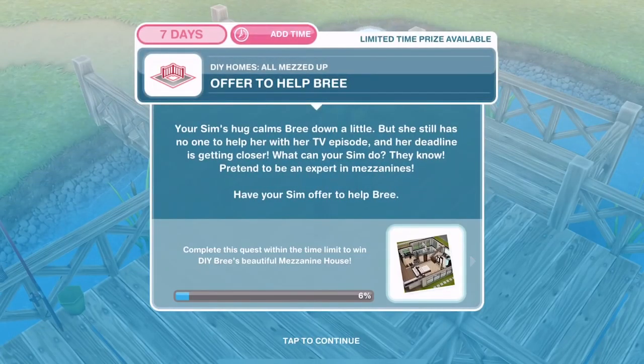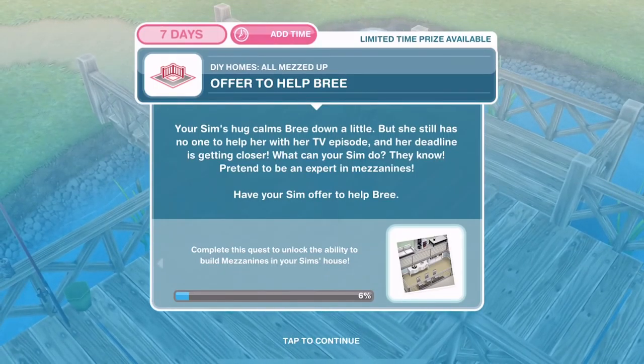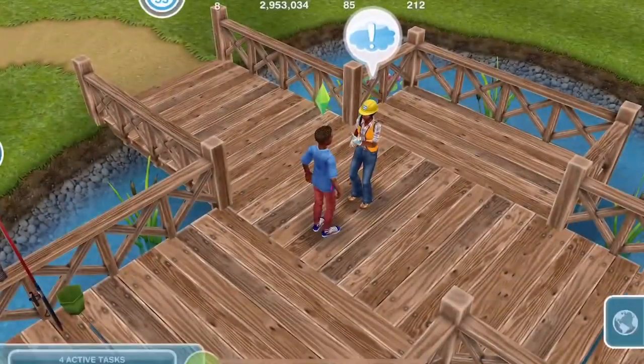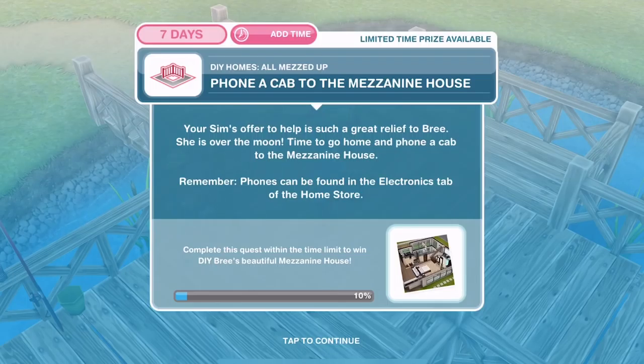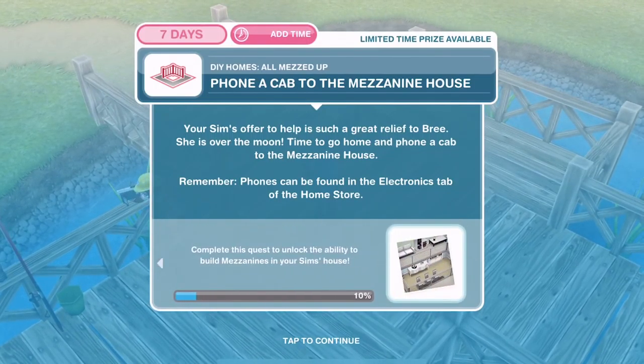Now we're going to offer to help her. Your Sim's hug calms Bree down a little, but she still has no one to help her with her TV episode. Your Sim decides to pretend to be an expert in mezzanines. Have your Sim offer to help Bree for 15 minutes. Your Sim's offer is a great relief to Bree. Time to go home and phone a cab to the mezzanine house. Phones can be found in the electronics tab of the home store.